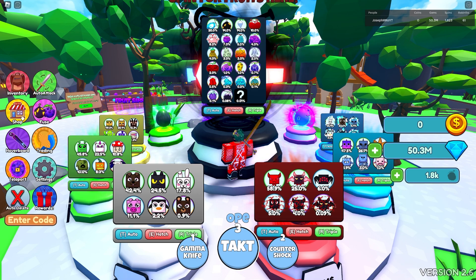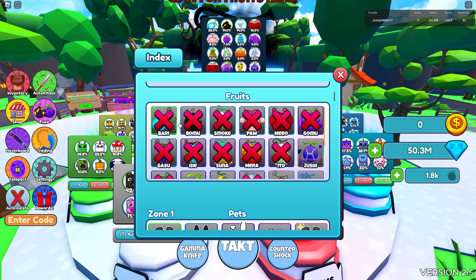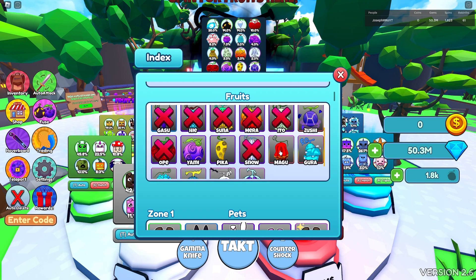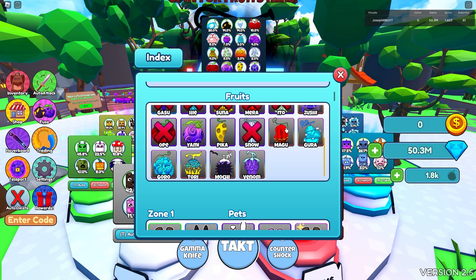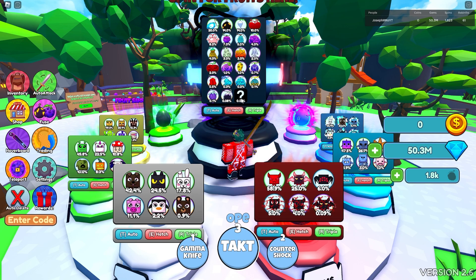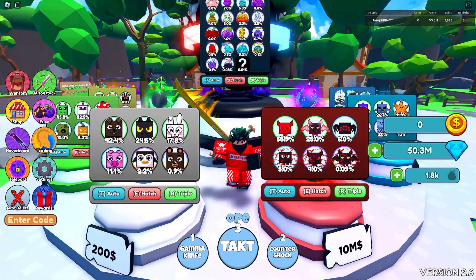Let's set up some auto-delete because I don't need every fruit. I'm deleting Barry, Bomu, Smoke, Ramero, Gomugasu, Sunamera, Ito, and Opa, and Snow, because I don't need them. The rest I can take. There's also like one secret one — I think that's a Soul fruit, I'm not 100% sure, I don't even know if that's in the game.